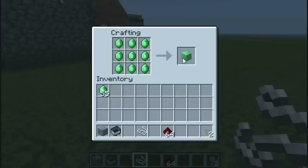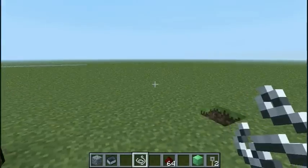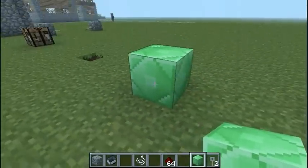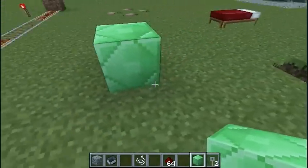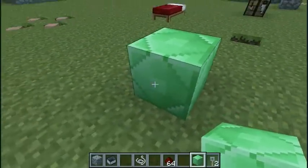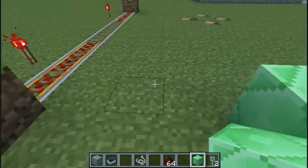Something else new that's been added is the block of emerald. It's just made by putting a whole bunch of emeralds in a block, just like you would with any other block. You can't make emerald tools — I've tried it, it doesn't work. But you get this nice little block right here, and whenever you craft it, it looks quite snazzy. Kind of got the look of an emerald to it.